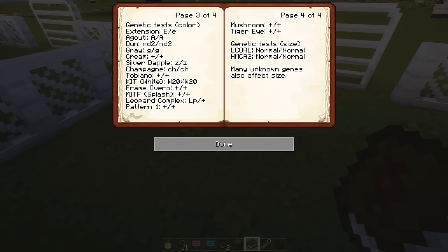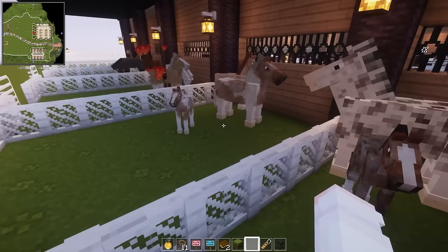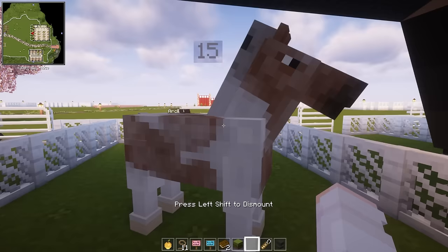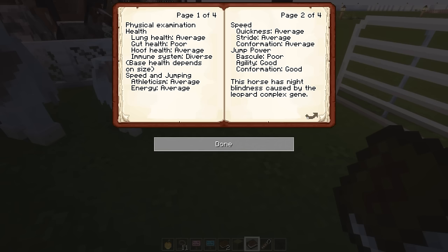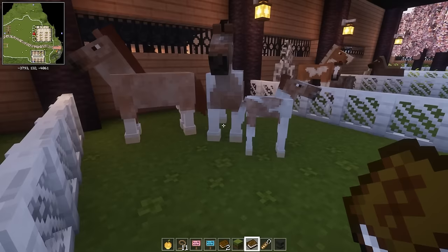Leopard complex, and it looks just like its dad - it's a cute little pinto. But this horse has night blindness caused by the leopard complex gene. That's bad. So this was a poor pairing on my part - double leopard complex. We don't want that. I'm sorry, little foal.